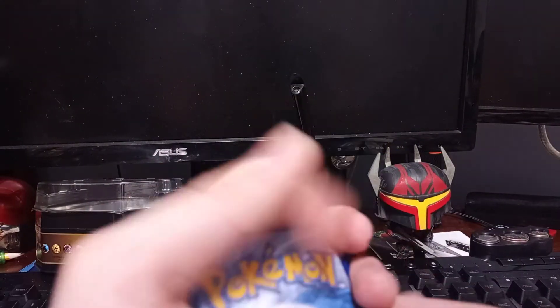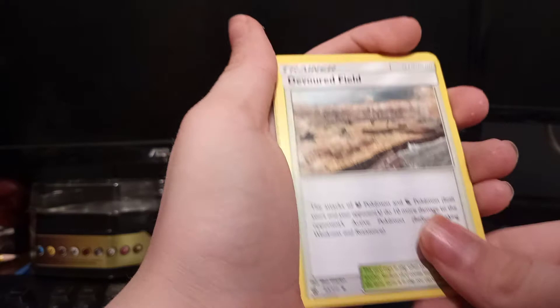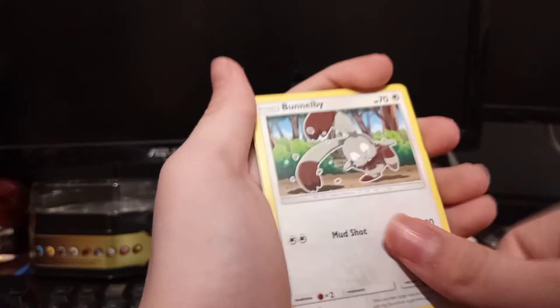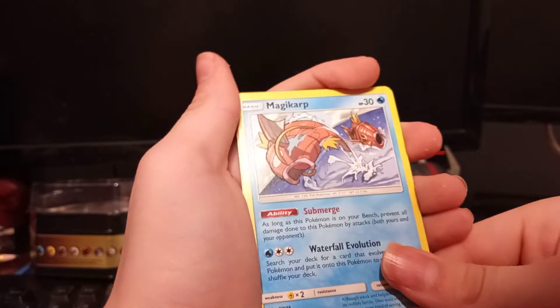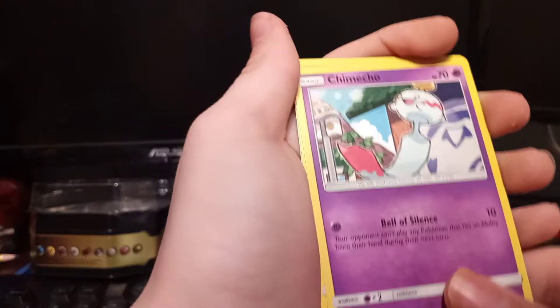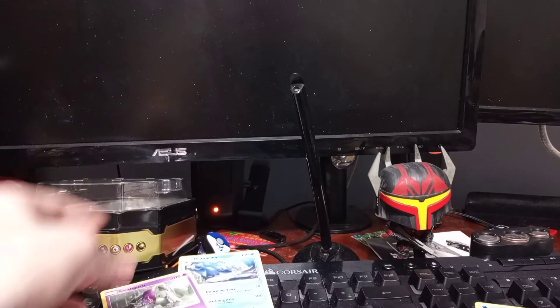We got a water energy. We got Alolan Grimer, Devoured Field, Oranguru, Girafarig, and a Mimikyu — that's cool! Also a Pikachu, Mamoswine, and an Oranguru. Okay, another good pull there.